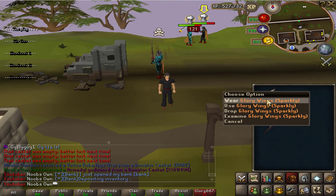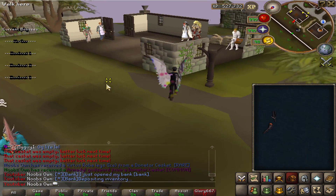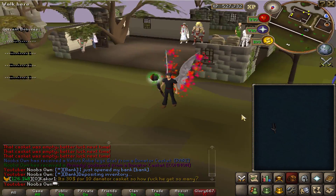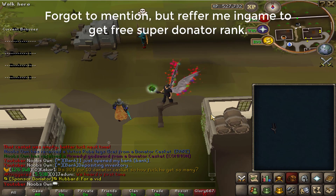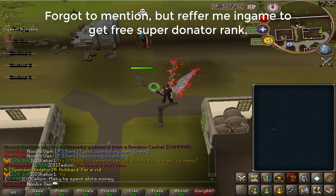To end this video, I'll be hosting a giveaway on the server. First prize is the glory wing sparkly with awesome particle effects, second prize is the noxious scythe, and third prize is a noxious staff. All you have to do to enter is like the video, comment your in-game name below, and subscribe. I'll catch you guys in the next video — I hope you enjoyed. Peace!